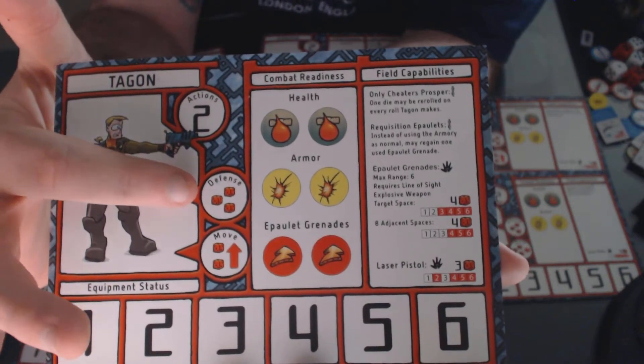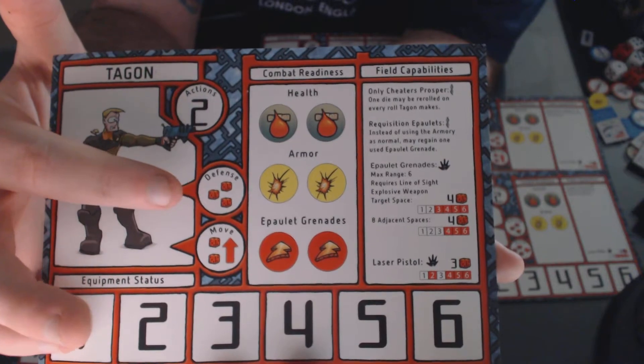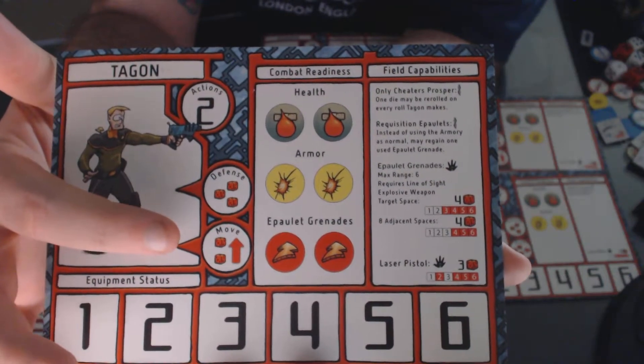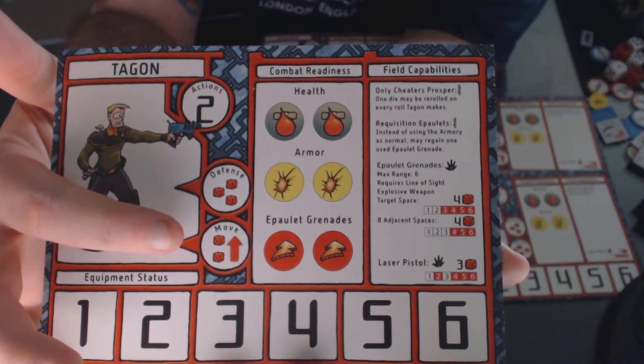You'll also see the number of defense dice that Tagon rolls when he's attacked. In this case, he gets to roll three dice. And every turn, he gets to move. His move value is two dice — you roll them and get to keep the highest.